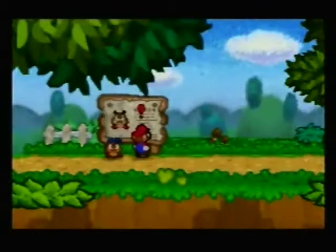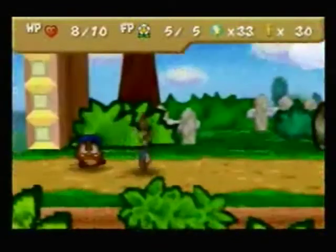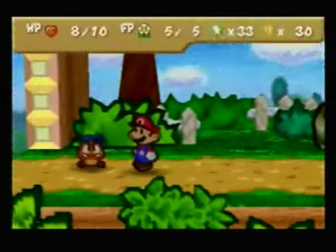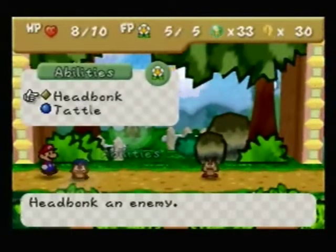Here we are on the real, quote unquote, Goomba Trail. Beware of Goombas. If you talk to that sign, a Goomba will pop out and you get a free little battle with a Goomba here. If you press Z, you can change your position in battle — he's got Head Bonk and Head Bonk.